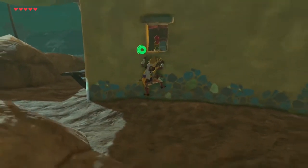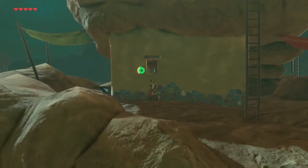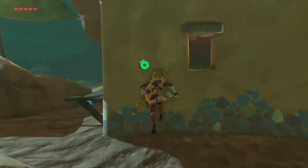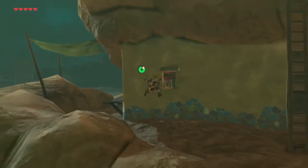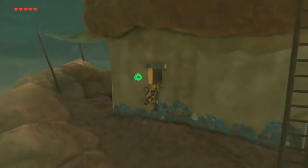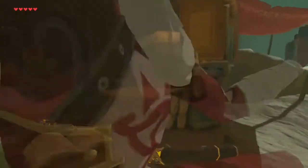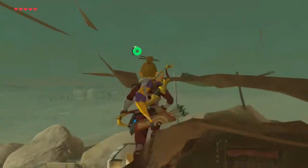So in the Gerudo Desert, there's a lookout post not too far from Gerudo Town. On the side of the lookout post, there's a small window through which you can see a Gerudo NPC. If you try to climb the window but Z-target the NPC at the same time, you can get flipped through the wall and into the inside of the wall, which looks like this. Now we're going to go into the game and try to replicate this a couple of times, and see what else we can do with it.